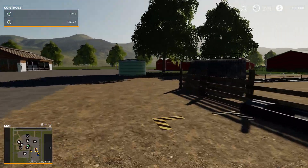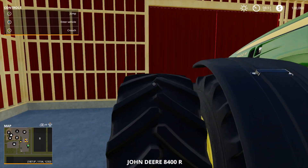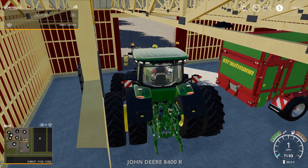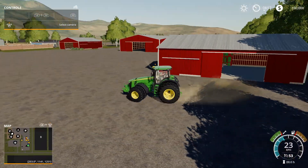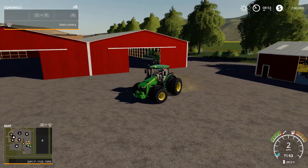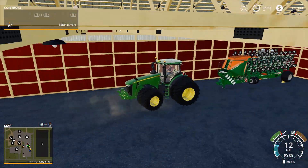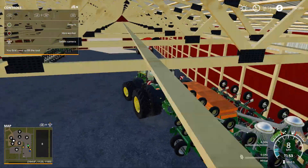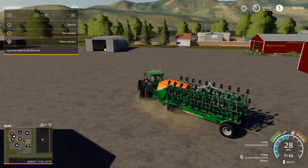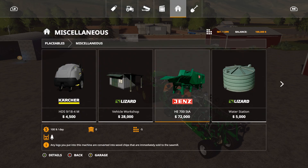Let's grab one of our tractors and our seeder and get seeding. I need to open this garage door first. I'm not going to grab the big seeder just yet — I'll grab this one. Since we don't have any seed, I need to go buy a placeable fill station so I can fill it up with seed and fertilizer.